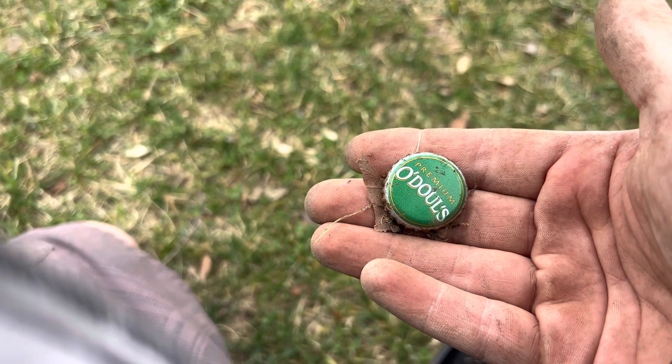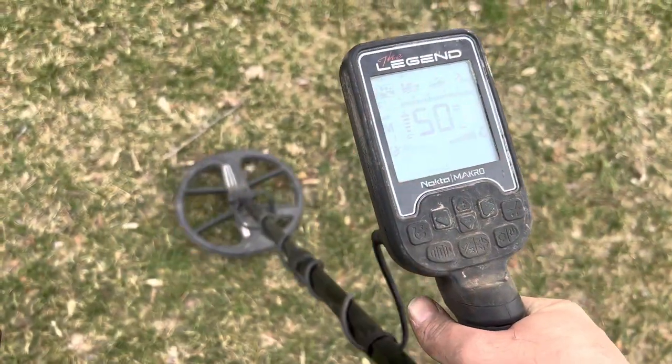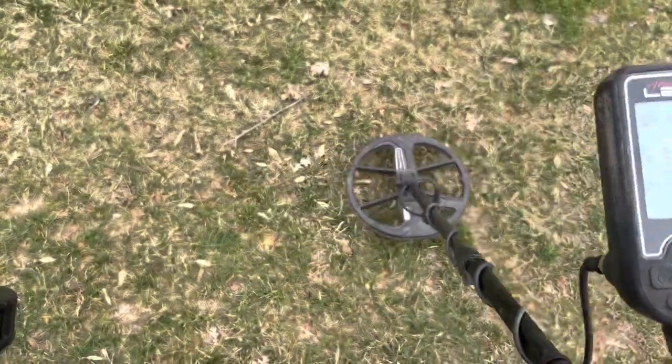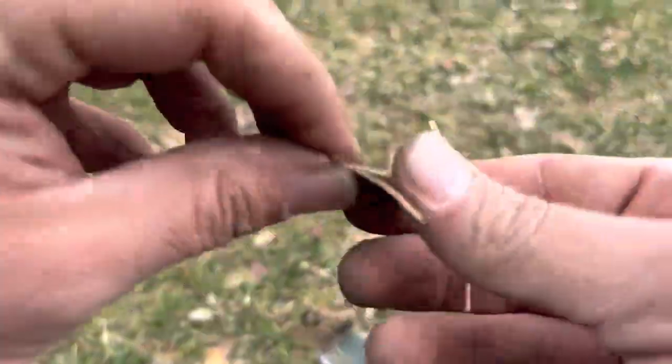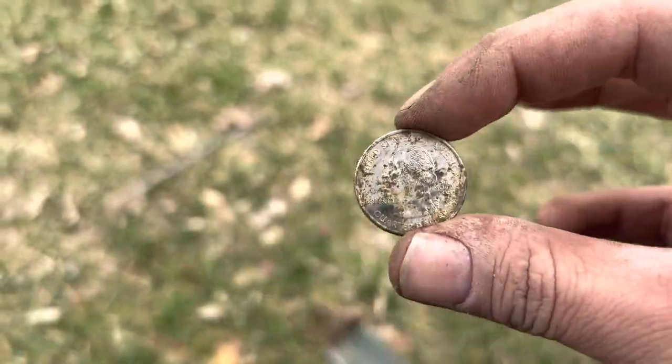Let's see what this funny 31-32 signal is. Oh my goodness, it's a pull tab. Just another solid 50 — this park's been loaded with quarters and I'm assuming this is what this is as well. Called it — Mr. Washington must reside in this park, he's everywhere here.